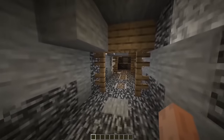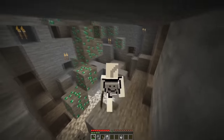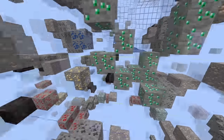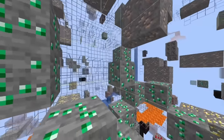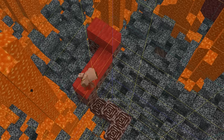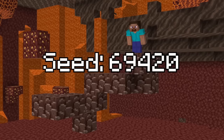But who needs a silly mineshaft when you have one of the largest ore veins ever discovered? This seed features a single vein of emerald that has 14 different ores in it. Usually chunks can only load a certain amount of emeralds, but because this one is on a chunk border, it had multiple veins connecting from four different chunks. We can also see this happening with this ancient debris in the nether — found by Dutchin, this is an 11-vein of ancient debris, and to top it all off, the seed is literally 69420.